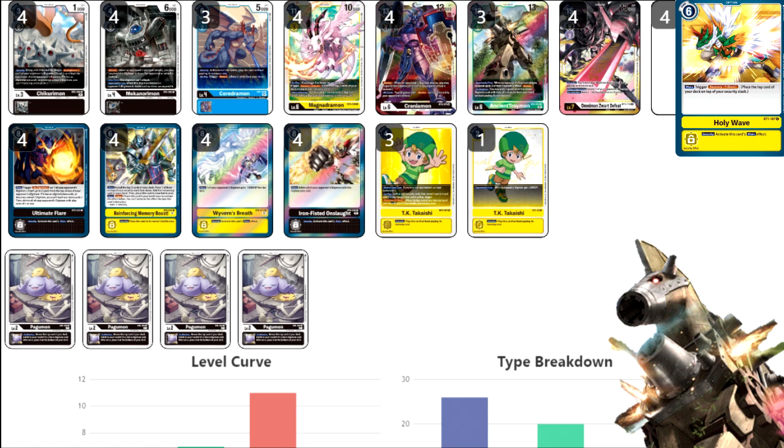The TK himself — the one-off, the security TK — is also very spicy in this build because you have your TroyMons at 13k, you have your Cranias at 12k, TK makes 14k, 15k, right? So you're now at the level of deleting their Zwart against Little of Loop if they hit a Troy in security — which actually happened to me on day two at Nats. Craniamon goes up to 14k, he can just remove the Gaimons who are swinging in. It's just another form of removal against those big stacks so they can only get one check.